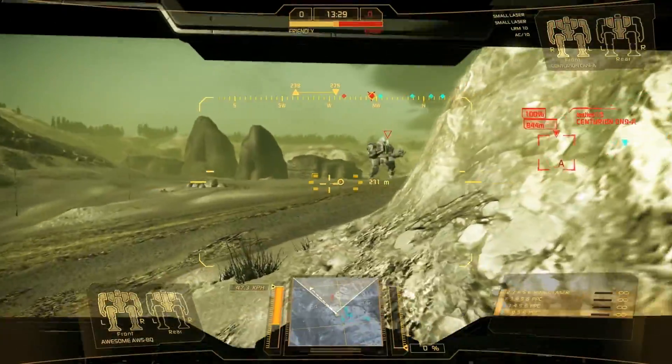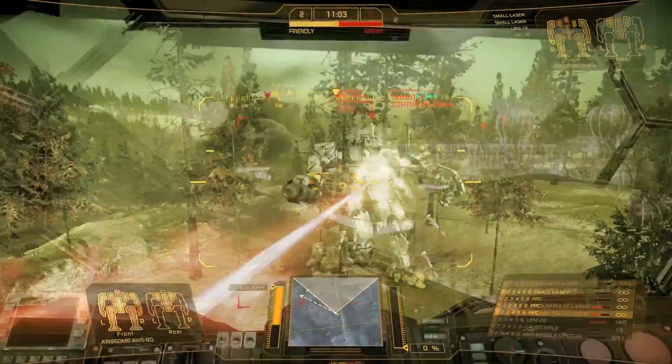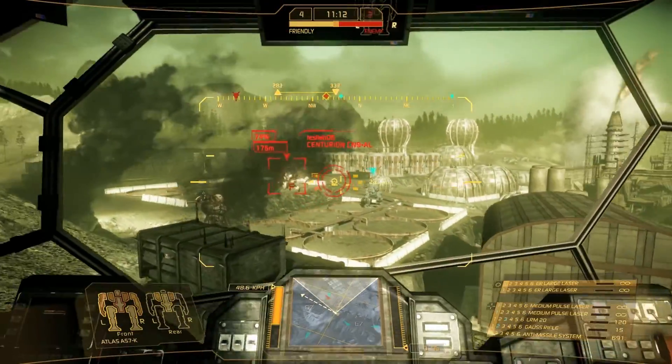Giant runoff pipes lead into the center — a bowl-shaped field full of heavy dust and brutal temperatures, reaching extremes at the top of the volcano.